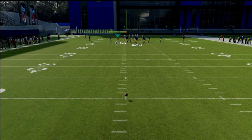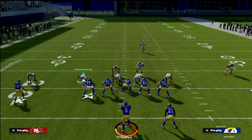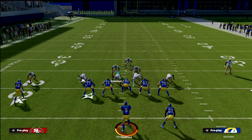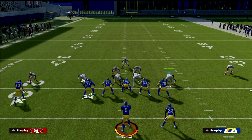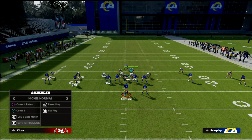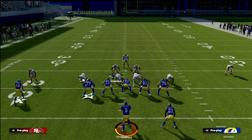What's important about understanding how a Cover 3 Match defense works: it actually looks very similar to the Cover 1 defense — if you were to call Cover 1 Hole, this is pretty much exactly how the defense looks. One thing I like to recommend when running a Cover 3 Match or Cover 3 Buzz Match is to user the hook curl on the side of the screen with the fewer receiving threats.